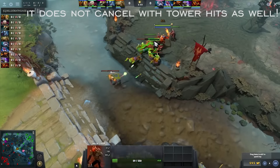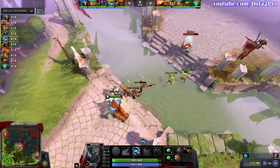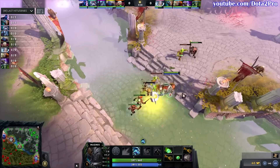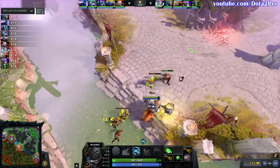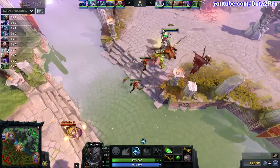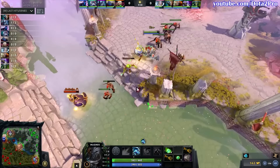Magnus for instance doesn't finish Poor Man's Shield — they go Stout Shield and Quelling Blade to maximize the amount of last hits they can get and how much they can deny. But when faced against heavy right-click ranged heroes, Poor Man's Shield shows up a little bit more. Timbersaw is another hero where Poor Man's Shield is the norm, but against melee heroes you can sometimes see different builds, like Stout Shield into Mango to get more burst potential against that melee hero.